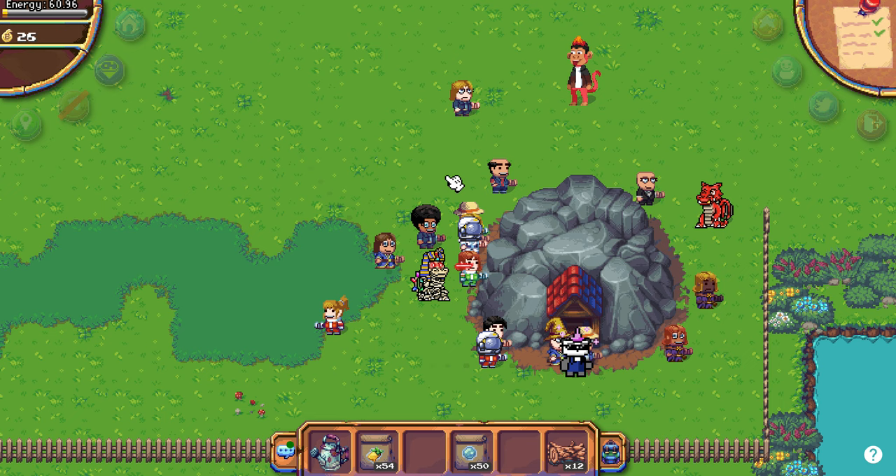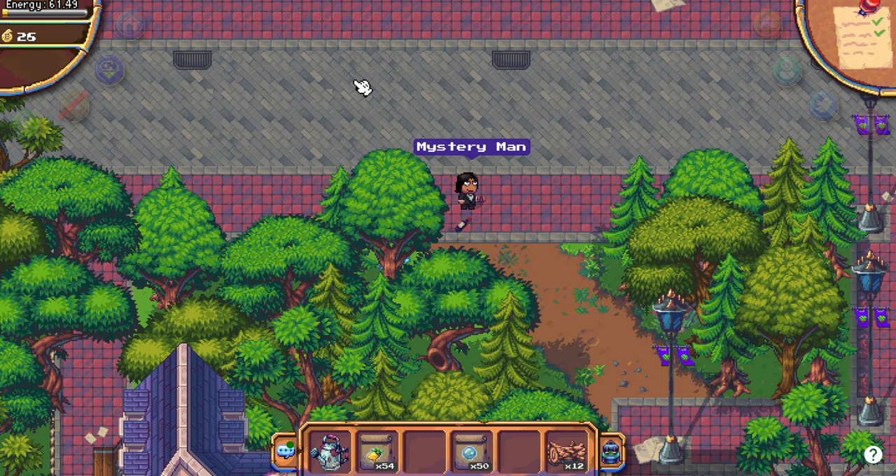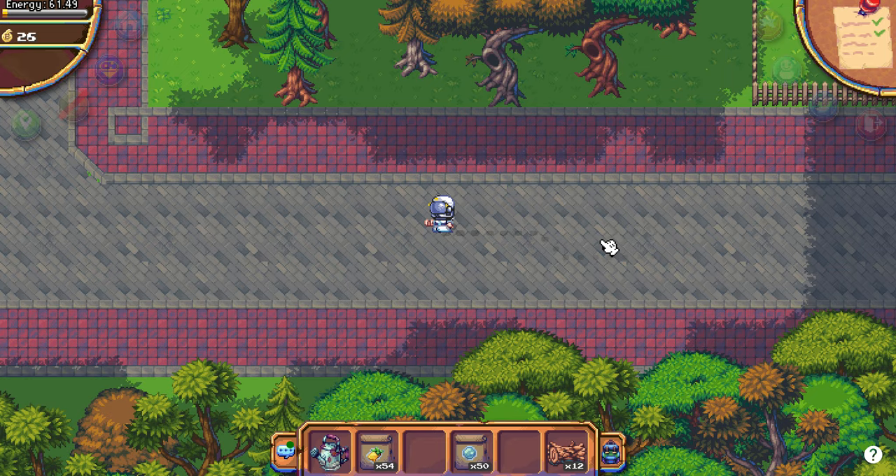Let me show you what to do with the resources. Go home after you finish drilling - it's northwest, near the mystery man. You will need the wood with you to start up the fire.